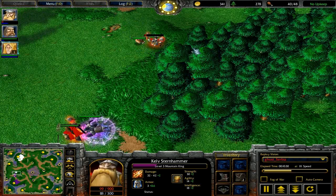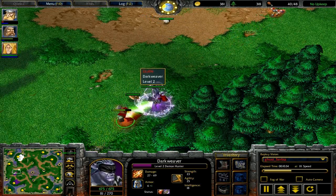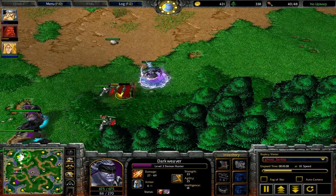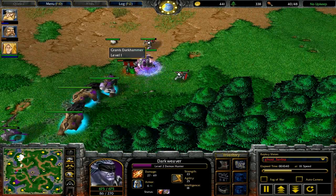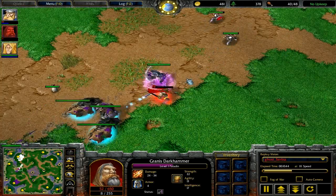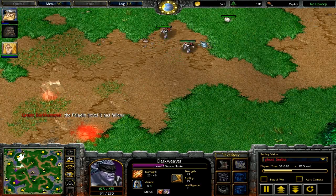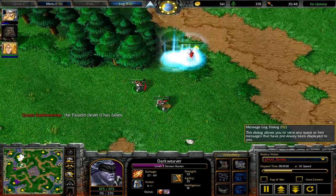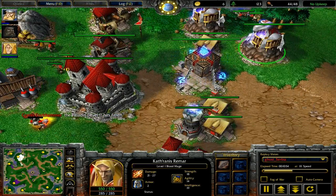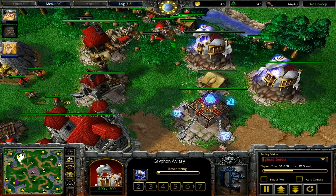The Demon Hunter is now blocking the Paladin. The great thing about the blocking is that he's able to block and attack and block and attack. That's pretty hard to do, but it's definitely easier with an agility hero. And with the mixed Slow Poison and Frozen Arrow, he's able to get a kill on the Paladin, which is great.